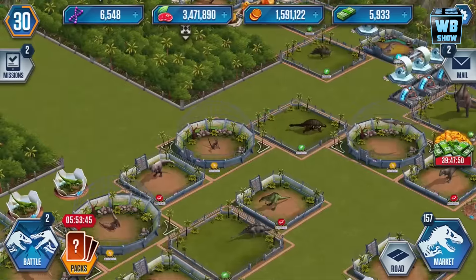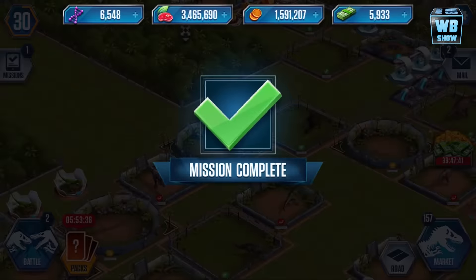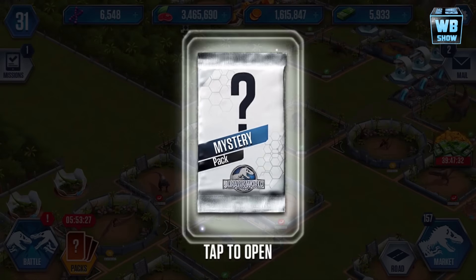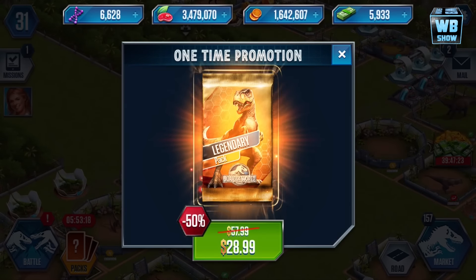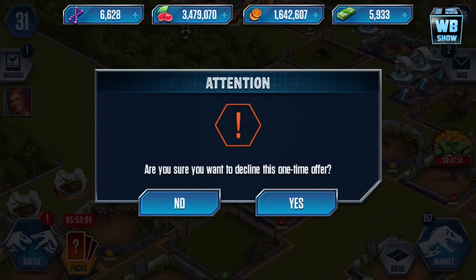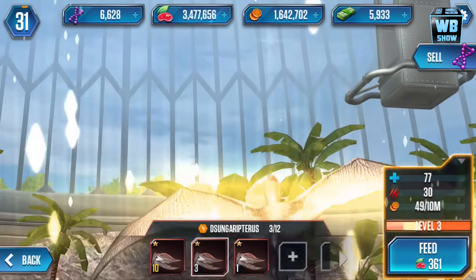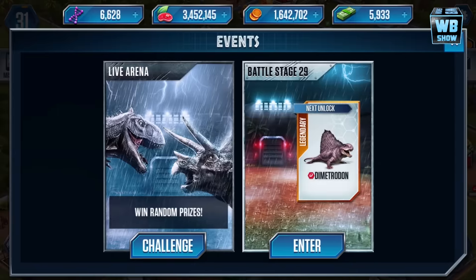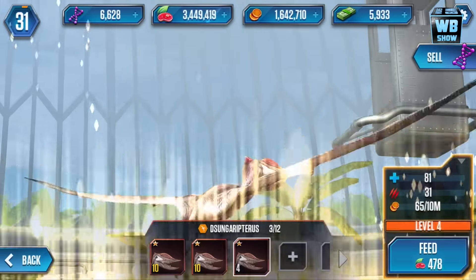I tried to cheat my way out but it didn't work, so we're going to have to do this properly. We're almost at level 31 — hopefully this pushes us there. Yes! We got some money, some DNA, some meat. We got another quest, and there's a bonus pack at 50% off. Now there's a quest to beat a dinosaur 97 times — are you serious? But you could easily hit 97 from level 1 to level 10.